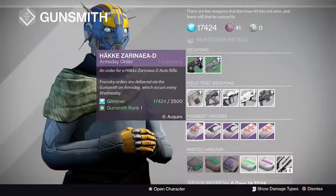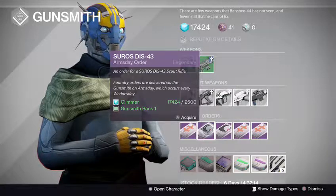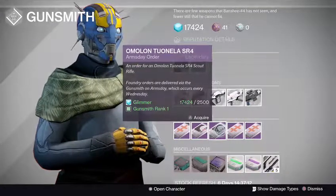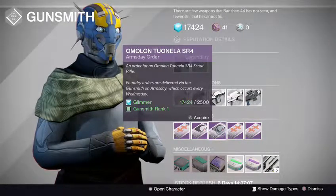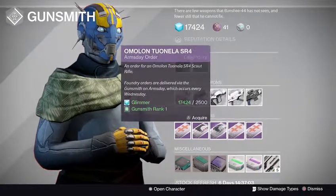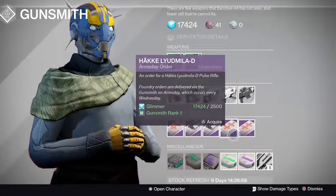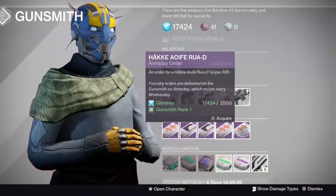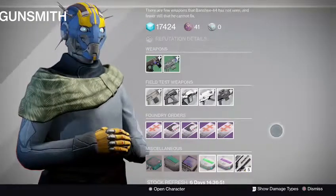Let's see the orders for next Wednesday. We got another auto rifle from Häkke, and we got the Cerro's DSI-43 scout rifle — not bad. And we got the Omolon scout rifle too — the Tonella? I don't know why it has a Cerro's logo on it even though it's Omolon. We got a pulse rifle from Häkke and another sniper rifle. Not bad at all.